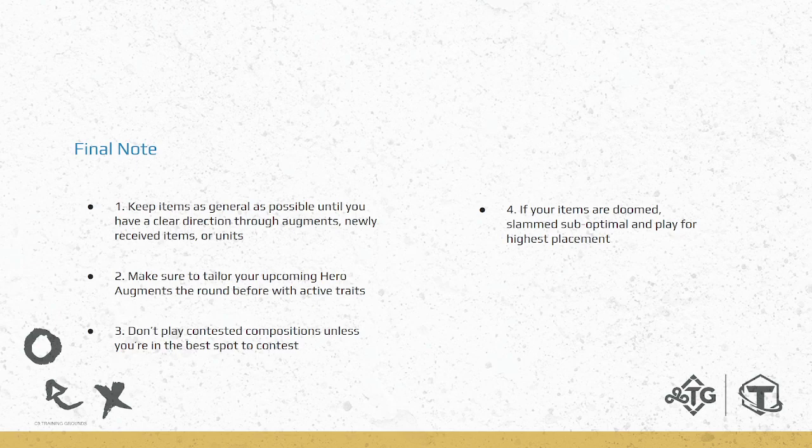To summarize today's class on items, augments, and lobby: four key takeaways. Number one: keep items as general as possible until you have a direction — this comes from augments or items received after krugs, where you figure out if it's an AP or AD game. Units are the least influential factor because you can manually force them by going to a specific level and rolling, whereas augments and items are largely luck-based.